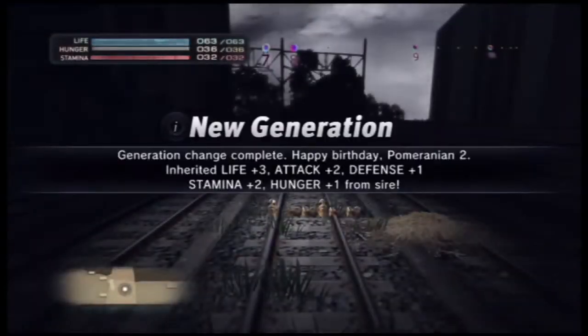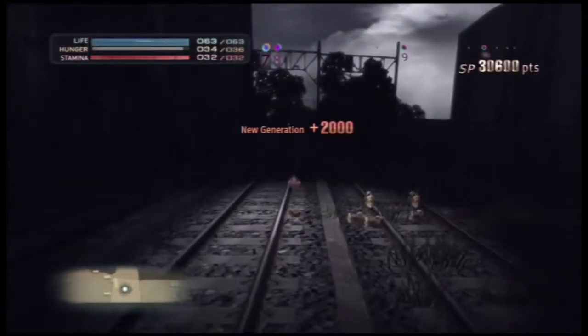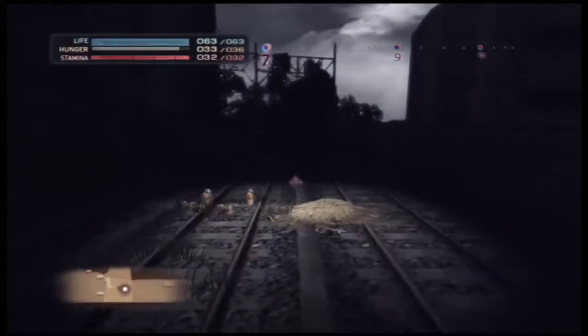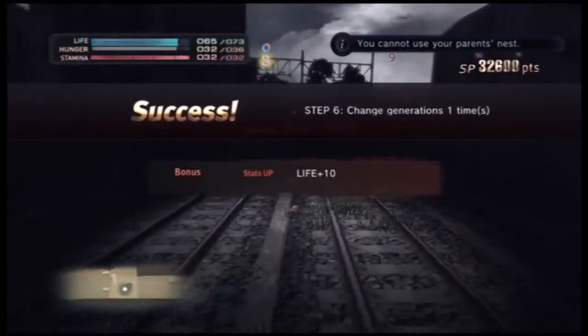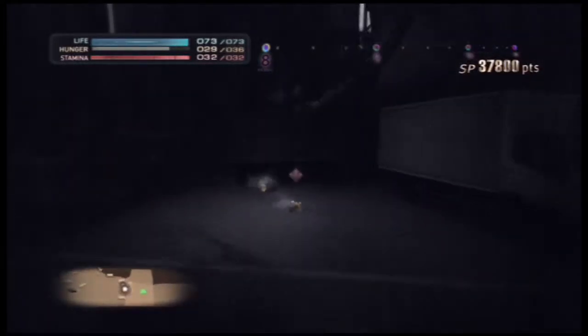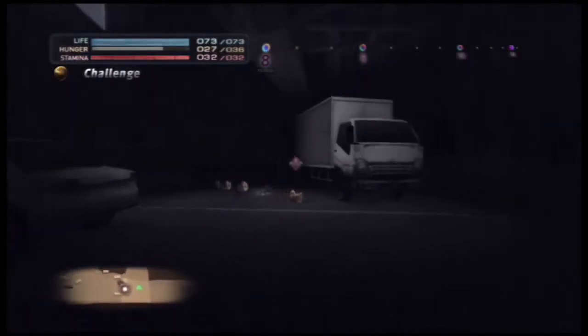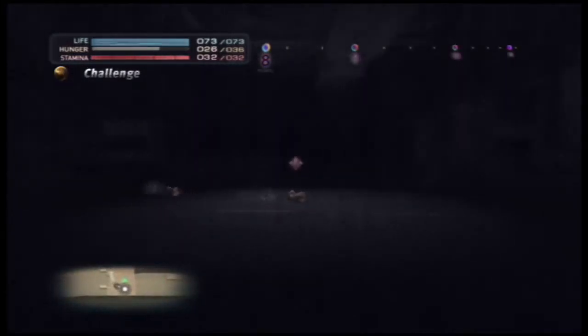Happy birthday Pomeranian 2! As you saw, we passed on a bunch of stats to the new generation. It says: grouping — form a pack; in the event of your death control will switch to a packmate, and you can order packmates to fight by holding triangle. The parents are done and will live out their days then die. You can't use your parents' nest to mate — you have to find your own. And now we have four Pomeranians! There it is — the cat's territory! That's gonna unlock the cat.